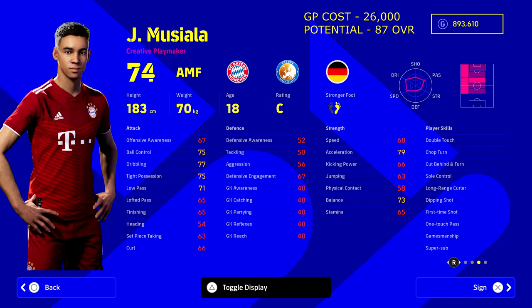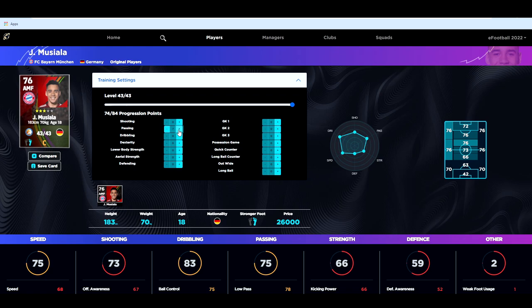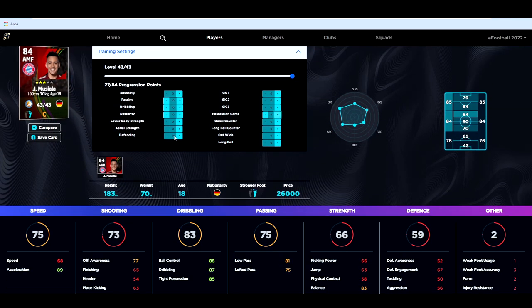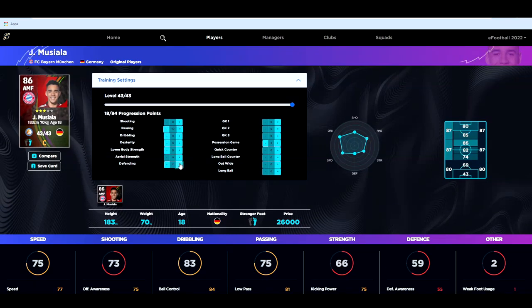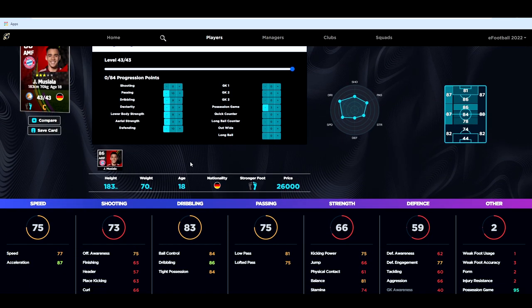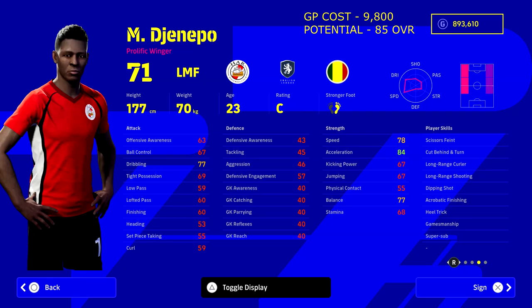Next we've got Musiala from Bayern Munich — probably one of the guys to buy if you're looking at a youth squad. It's between him and Gavi, or you could have him, Gavi, and Pedri in midfield, or maybe Gravenberch. For 26,000 GP you're getting an 87 overall attacking midfielder with super sub — it's incredibly budget-friendly. He's got 43 levels to train so you'll need to invest time and training points, but you can build him into a defensive midfielder or a ball-playing Iniesta-type clone.